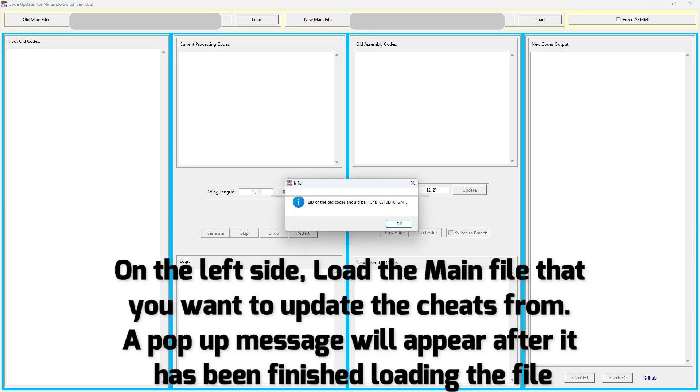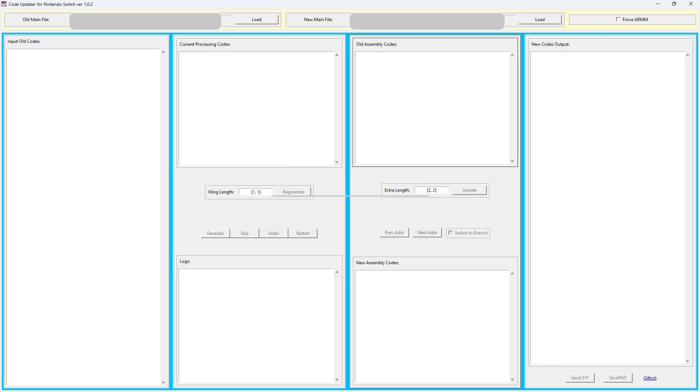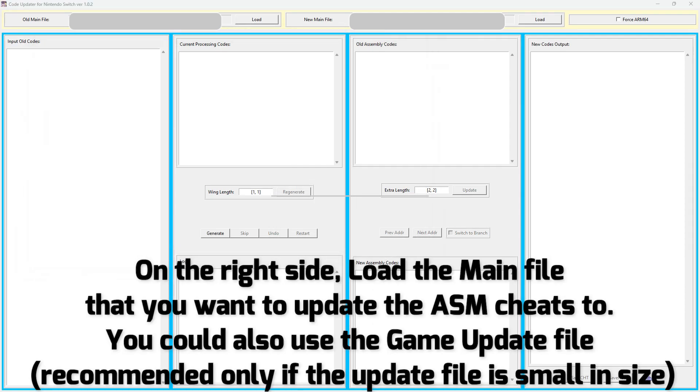On the left side, load the main file that you want to update the cheats from. A pop-up message will appear after it has finished loading the file. On the right side, load the main file that you want to update the ASM cheats to.